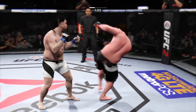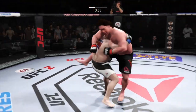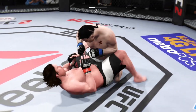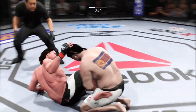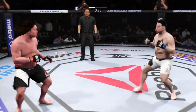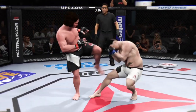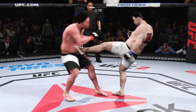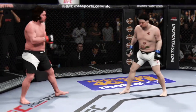Monster with the takedown — nice single leg. Big right hand clipped him. Very nice. Hard inside leg kick lands. What a great job mixing things up. Round one is complete.